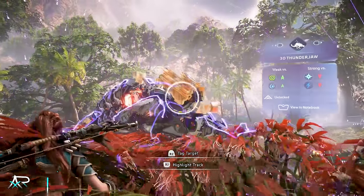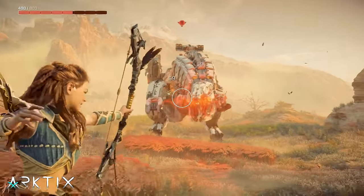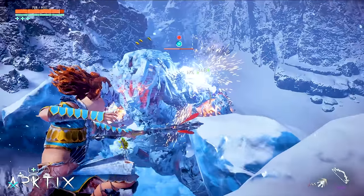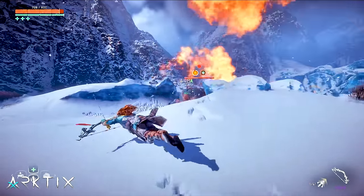Forbidden West requires a more tactical approach to combat than most other games. Simply peppering a giant robot with arrows or whacking them with your spear is just not effective. Even if you platinumed Zero Dawn on Ultra Hard, simply doing what you did in the first game probably isn't going to work.